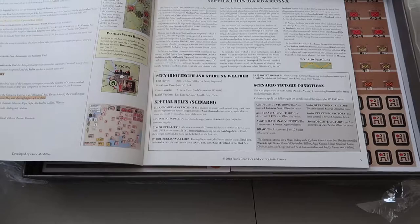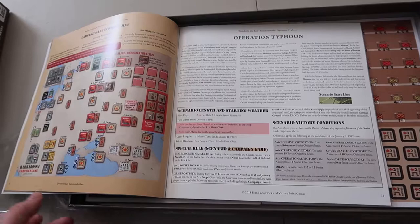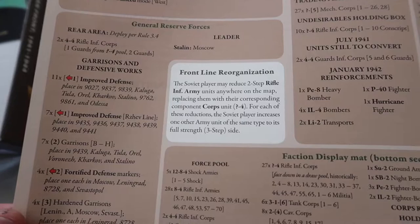Whatever that means to this particular company. There are some scenarios included, and a campaign game that comes with this as well to add some additional complexity. There's a campaign game economic map, and Operation Typhoon with deployment details. There's a lot going on in here — that's the scenario book.